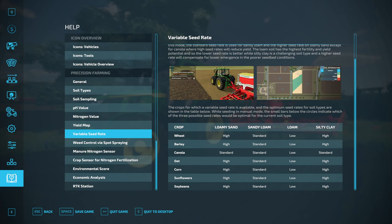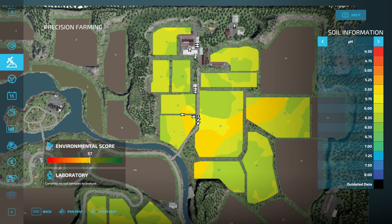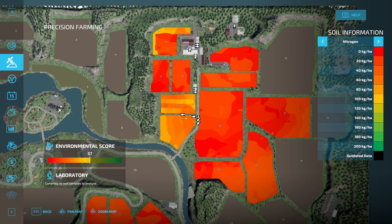If I go back into our map, we've got all our soil types, got our pH levels, got our nitrogen — and especially on these two fields, this field here we did everything with a scanner attached as well. And also as we went over this one and spread the slurry, we had a scanner on as well.